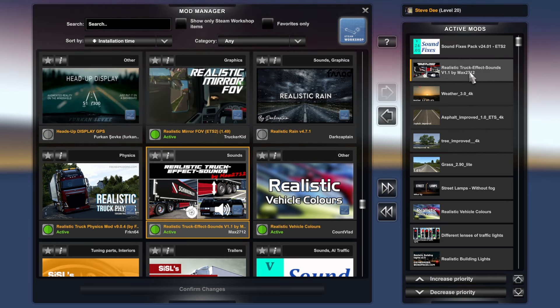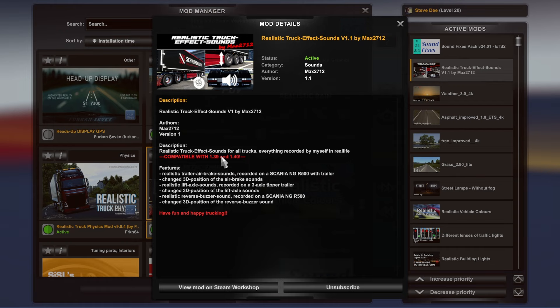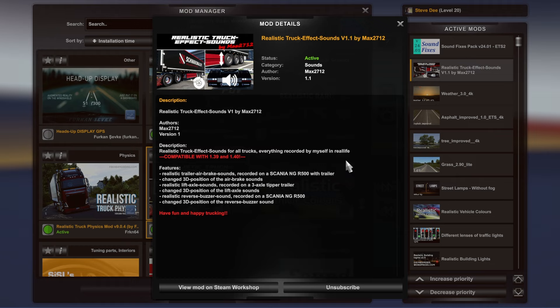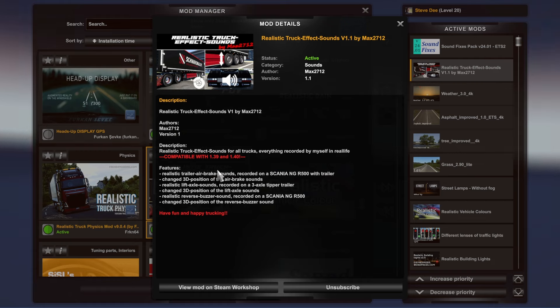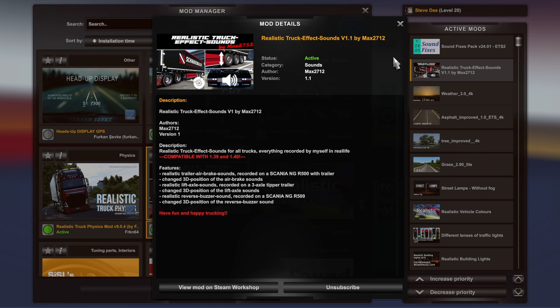Next is Realistic Truck Effect Sounds, which deals more specifically with the sounds of the truck. As the description says, these are realistic effect sounds for all trucks — everything recorded in real life. For example, a realistic lift axle sound recorded on a three-axle tipper trailer. They may not be necessarily related to the truck you're driving but they're more realistic than the vanilla ones.